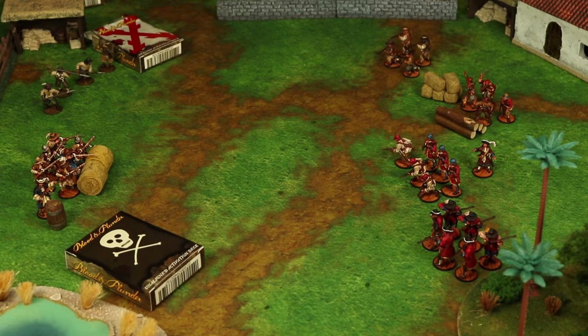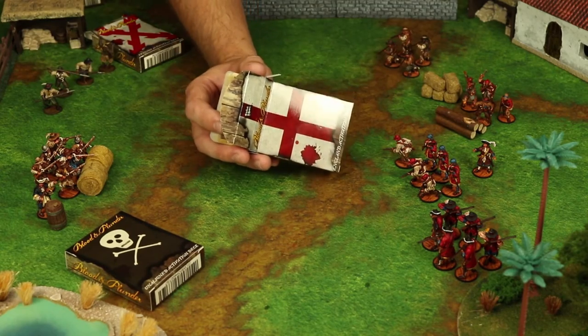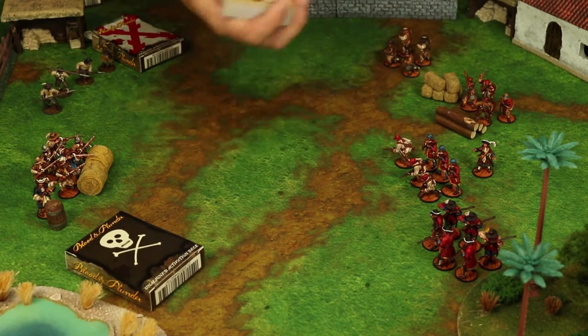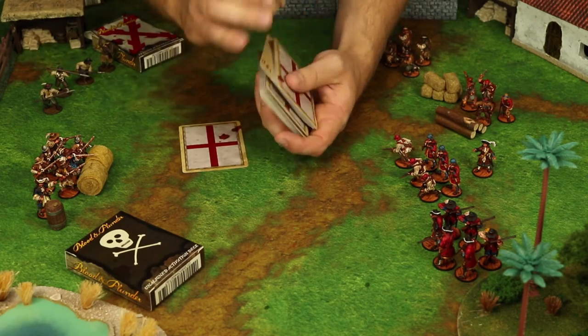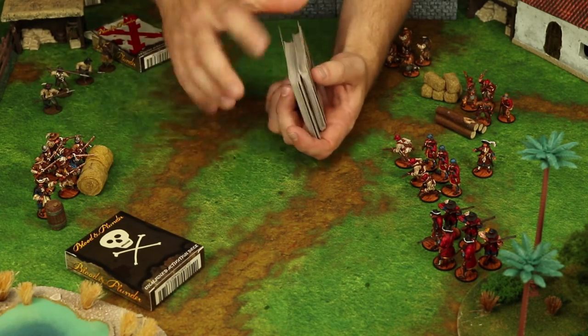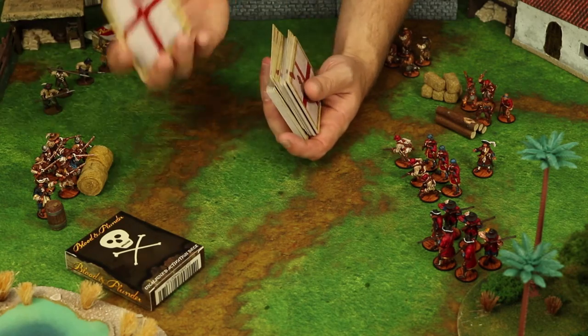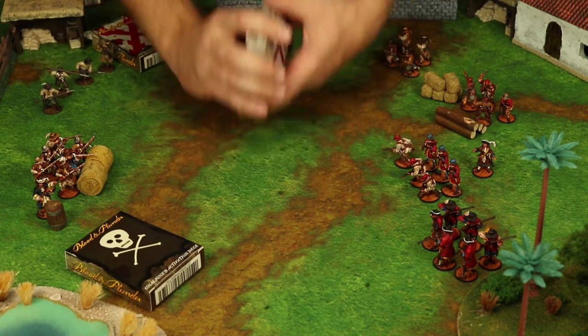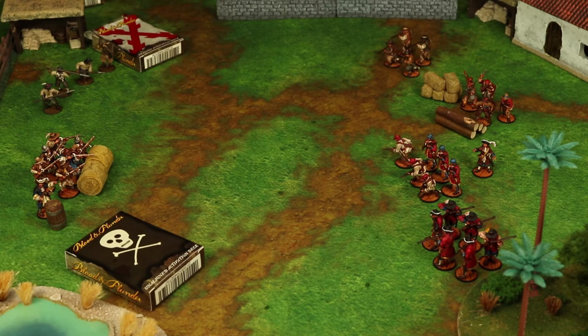Each player must have a deck of cards, either typical playing cards with Jokers or a faction deck from Firelock Games. These are your activation cards, and make sure that you shuffle them well. When you begin a game or a new round, each player will draw one activation card per unit in their force that is currently on the battlefield. You would not draw any cards for units that are in reserve or that have been eliminated.